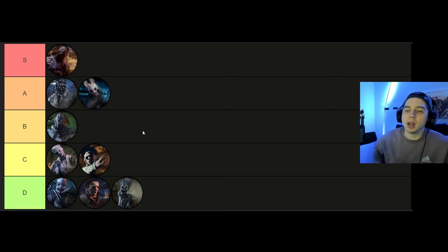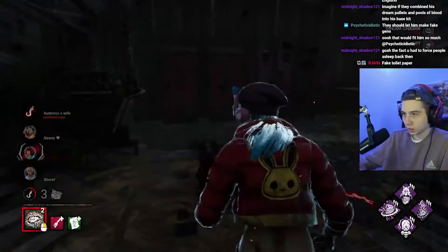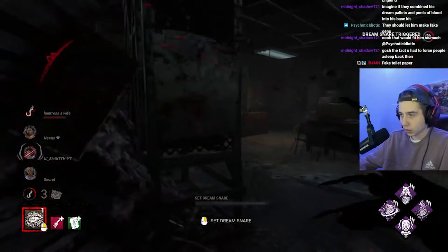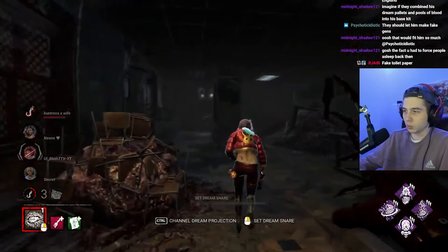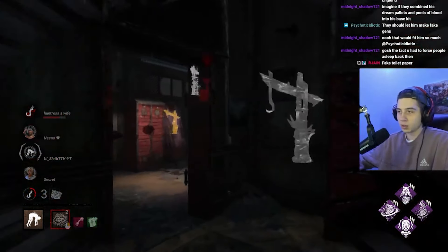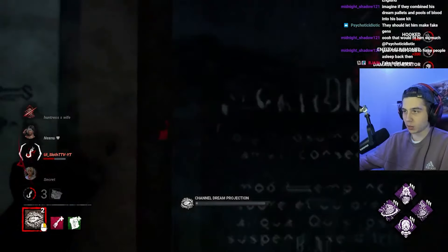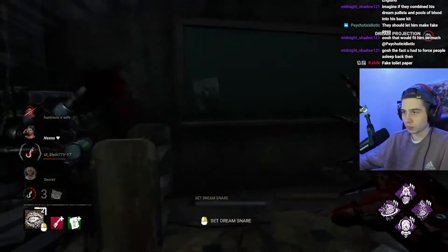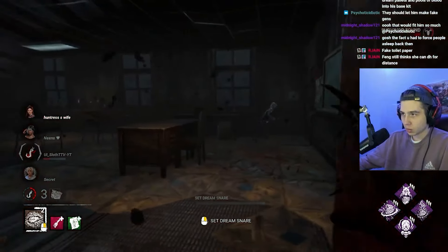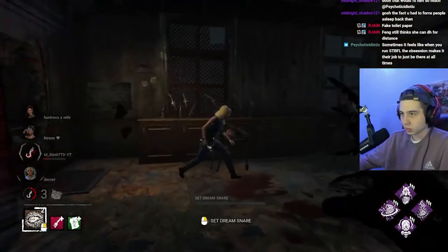Freddy is going in C tier — only because sometimes using those fake pallets and watching people run to yellow in the dream world and slam a pallet 20 feet away then go down is very funny. I love the 'run to yellow' gamers in the dream world. But other than that, this killer honestly just sucks. So many killers do everything he can do way better — Clown's chase power, Pinhead's chase power, Demo's mobility. Freddy requires people to be in the dream world to even use his mediocre chase power.